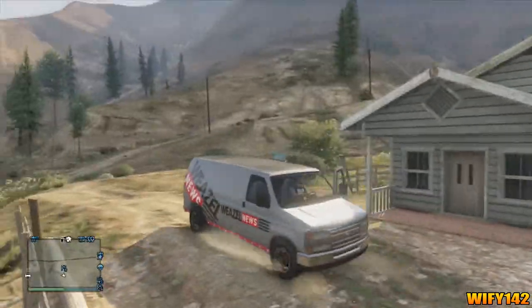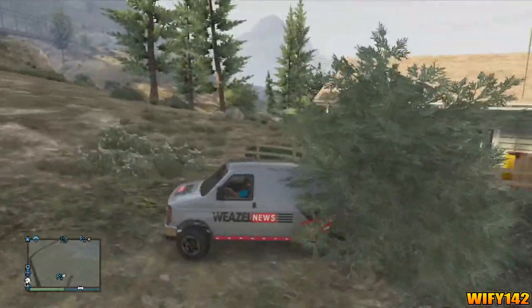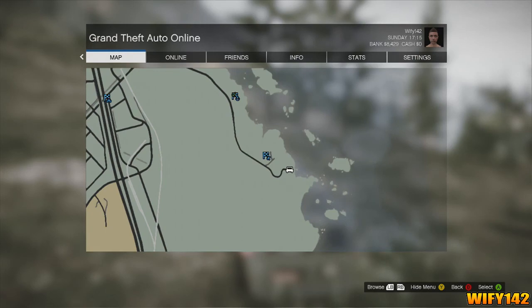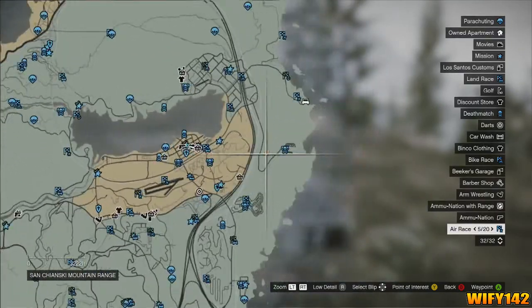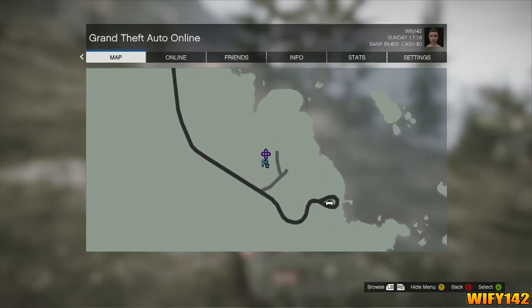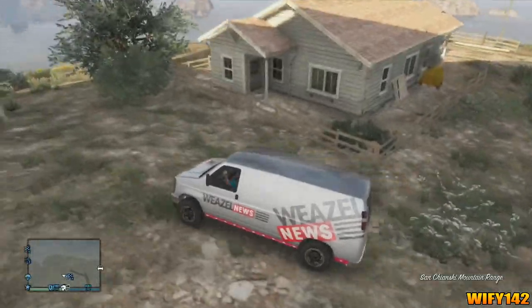If you'd like to know where this van is spawned, I'll show you right now. Let's just get away from this fire. Here it is — you have to go to this location normally around five o'clock, half five. That's the time this van spawns. Go to where I just went, putting a marker where I am, and you'll see this house and you'll see the van.